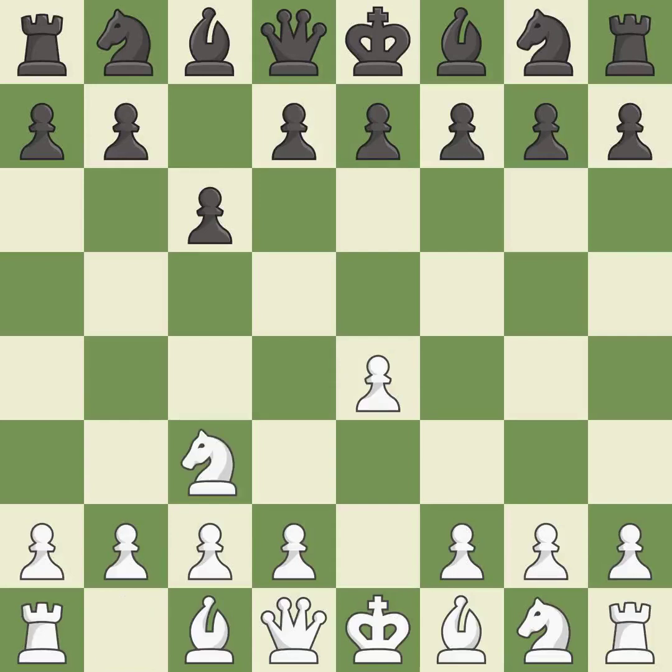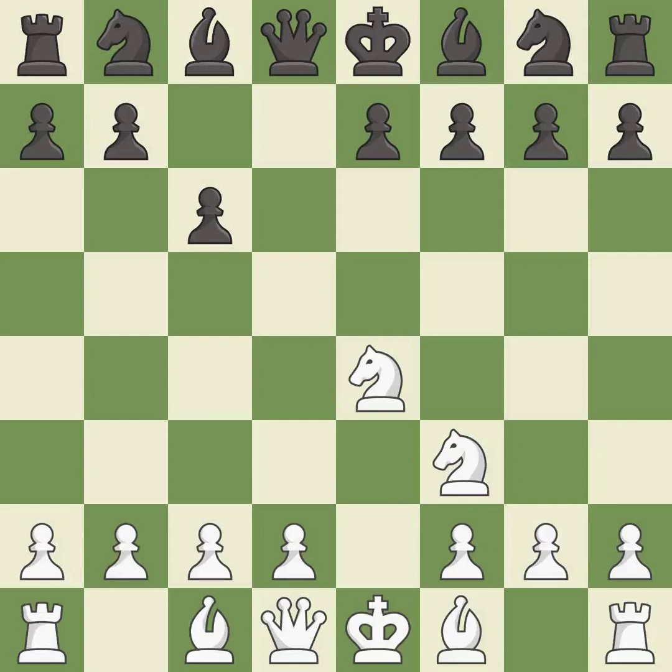Nc3 develops the knight and supports the e4 pawn. d5 takes space in the center and attacks the e4 pawn. Nf3 develops the knight and controls the d4 and e5 squares. dxe4 captures the e4 pawn and attacks the knight on f3. Nxe4 captures the pawn on e4, placing the knight on a central square where it controls many important squares.